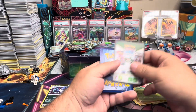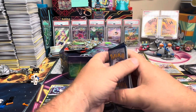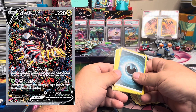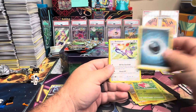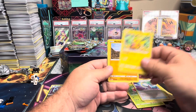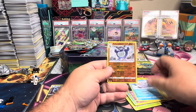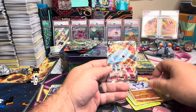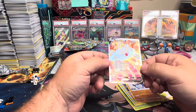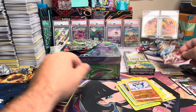Pack number two. Got a good code card again. Does that mean anything good? Of course we're looking for a Giratina. It could be something nice back there. Cascoon, Pikachu, Machop, Snover, Seal, Poliwrath, and Magnezone V. Man, I saw that silver edge there. Thought maybe we could have another Giratina.